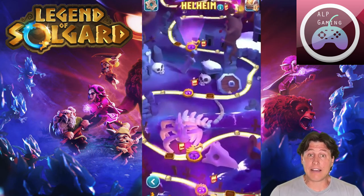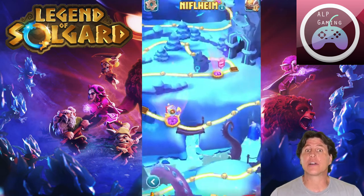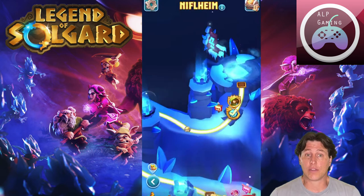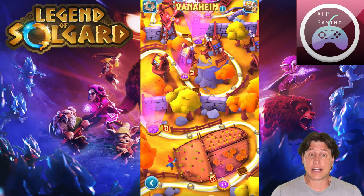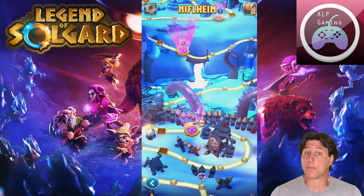There are five worlds that all correspond to the different rarity tiers of creatures — or toons as many of us like to call them. In Midgard, world one, you're dealing with mostly your commons. In Jotunheim, your rares. Vanaheim are your epics. Helheim are your legendaries, and Niflheim are your mythics.